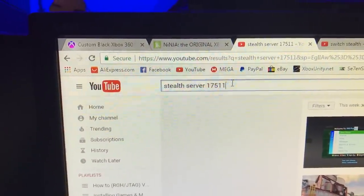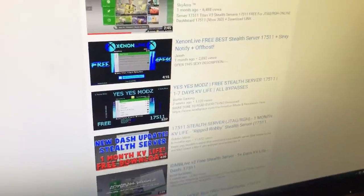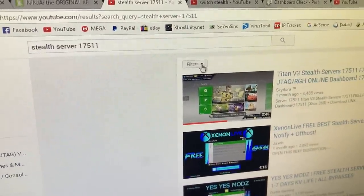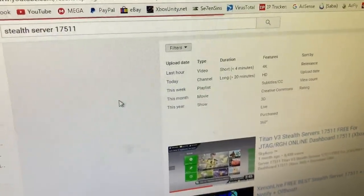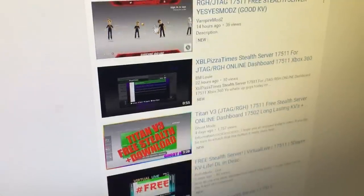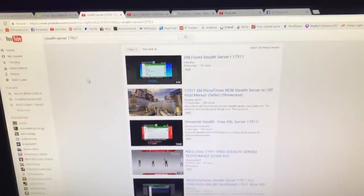Click search and then you should have all these stealth servers that pop up. You have other websites like 7Sens and TTG and stuff like that that have other stealth servers. You can click filters and click this week or whenever, and then it'll show you more updated videos. Some servers are just terrible and some are good. The only other servers I would recommend besides Ninja are Real Nigger Stealth and Deception — those other two servers are cheaper than Ninja.